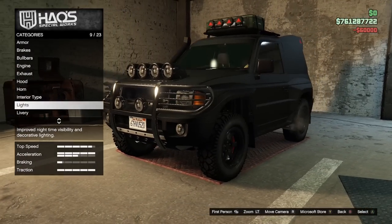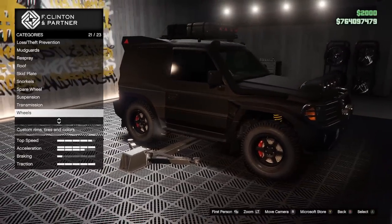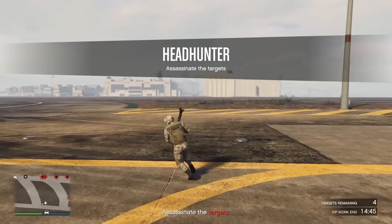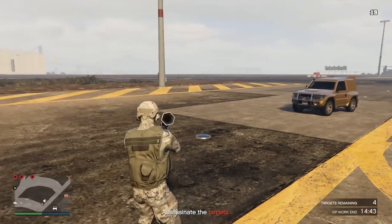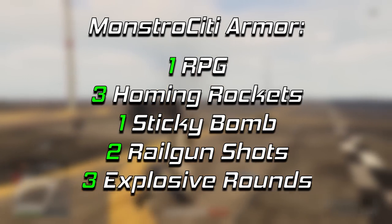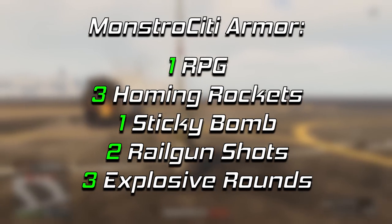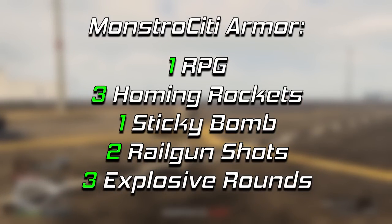Unfortunately, although it does have a lock-on jammer and the RC feature, it does not have armor plating that you can apply to increase its defenses. But that doesn't mean it doesn't have any defenses — it takes 1 RPG, 3 homing missiles, 1 sticky bomb, 3 explosive rounds, or 2 railgun shots to blow it up with a player inside, which is more than a standard car takes with just 1 homing rocket.